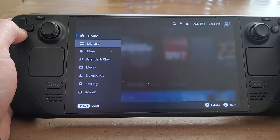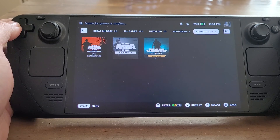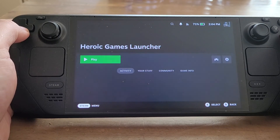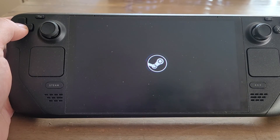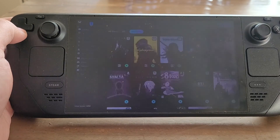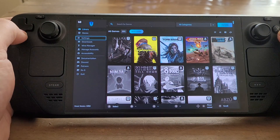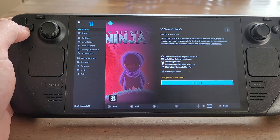As soon as your Steam Deck has restarted, you'll want to go into the Heroic Games Launcher, fire it up, and then before you do anything else, go to the game that you want to download — say, for example, this one — and then install it now.